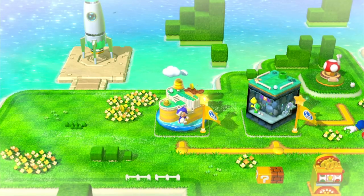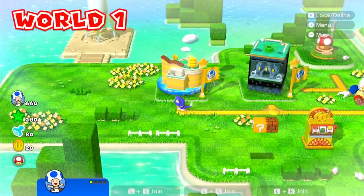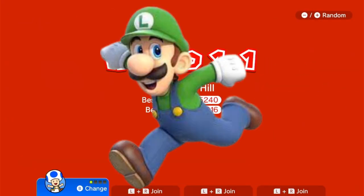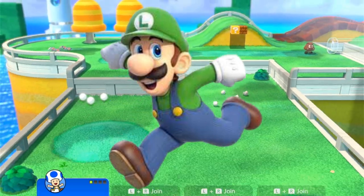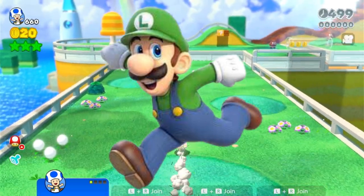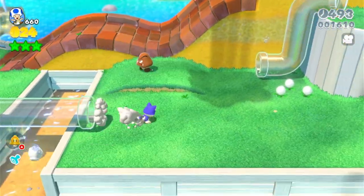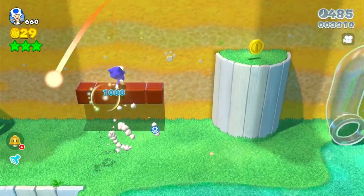Now that you know this basic info, it is time for my routing for Super Bell Hill. I would recommend playing either Toad or Luigi. If you plan on using Crouch Moose, Luigi is the one to use. However, levels will be technical when maxing out your score, so Crouch Moose will probably barely be used, so Toad could be the way to go. Finally, keep in mind that using Gyro to collect coins or break boxes is optimal.